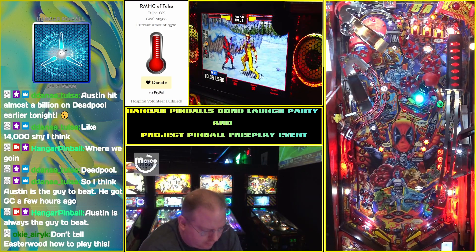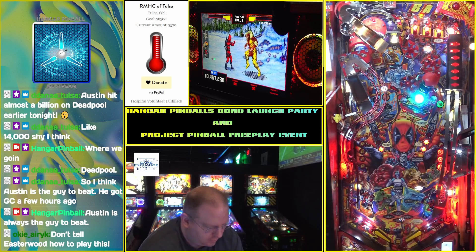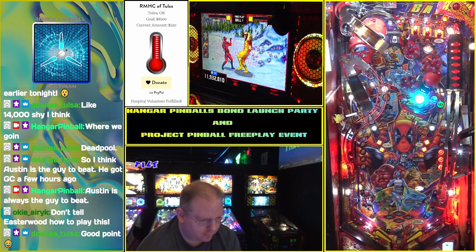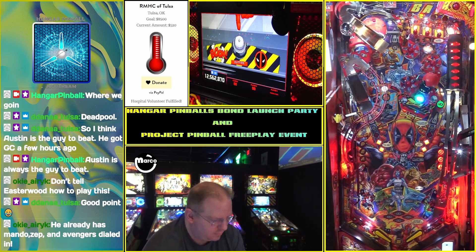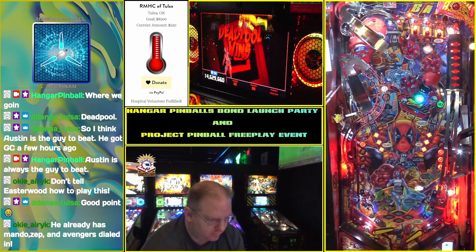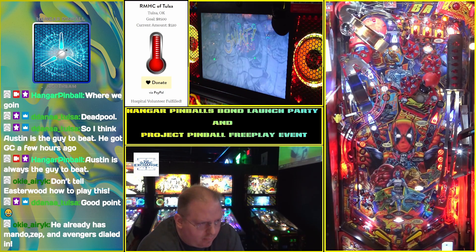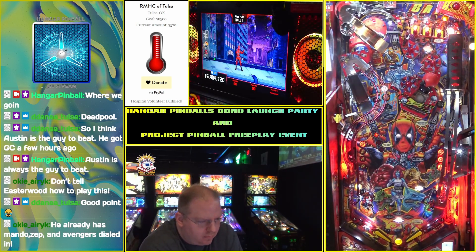A popular strategy is to knock the little Deadpool targets — the drop-down targets there in the middle — and then lock a ball before starting a mode. That way you have a two-ball multiball going into your first mode. Not only are you going to be getting points for the little Deadpool multiplier, but you're also going to have that ball saver and the opportunity to finish your mode quickly. You finish off every mode back at the scoop.